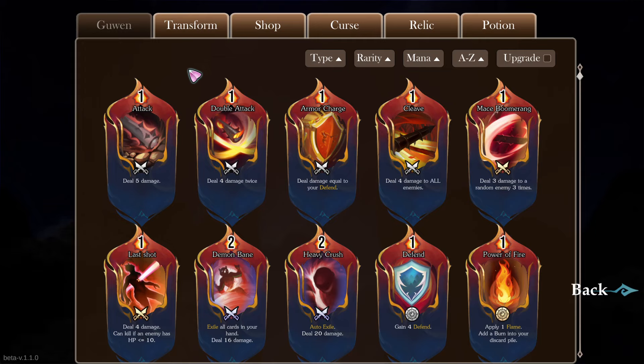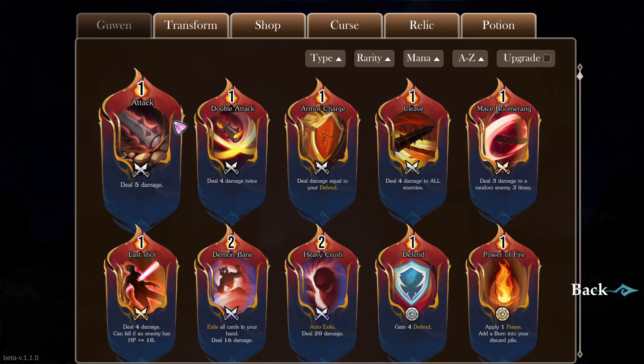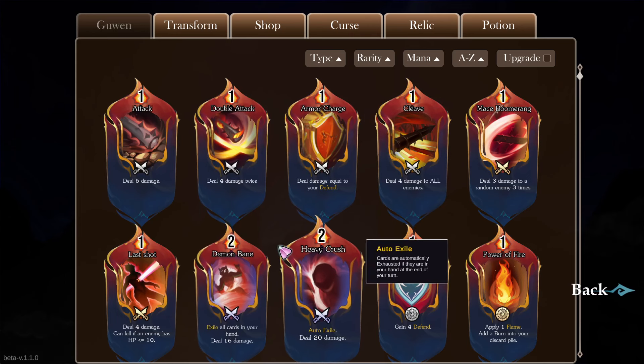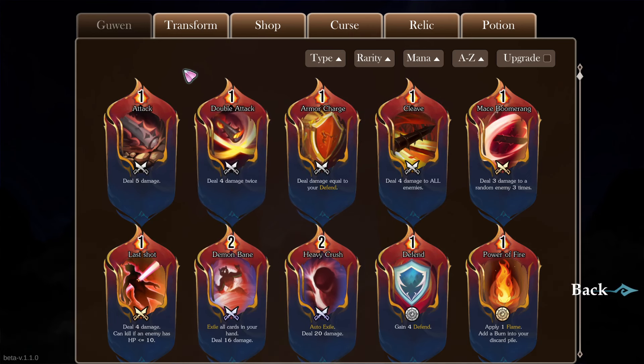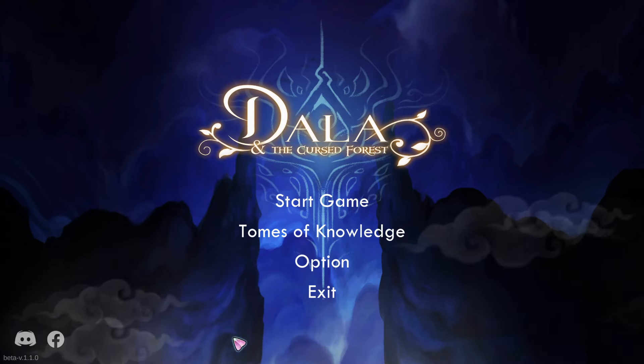So what we're looking for here, acknowledging that it's very early in development and building on top of this base of Slay the Spire — how much new and different stuff is there? What kind of potential is there? The first thing I'm noticing is these card designs. I really love how this looks. I really love the way the artwork is framed, and I love that the card itself looks like a flame or a petal or maybe a feather.